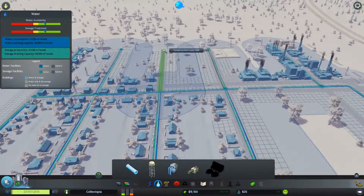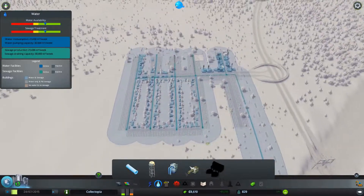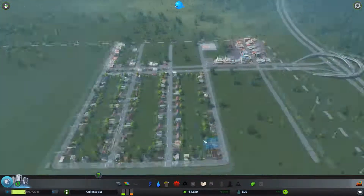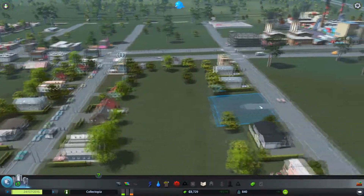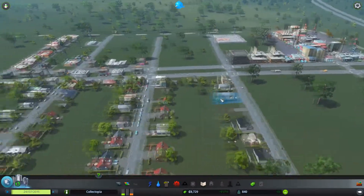Let's put some piping right here too so everything is connected — the whole city has water. And let's get rid of the unemployment of the people.